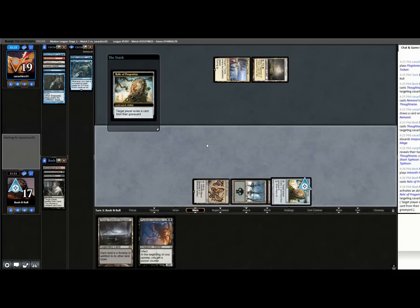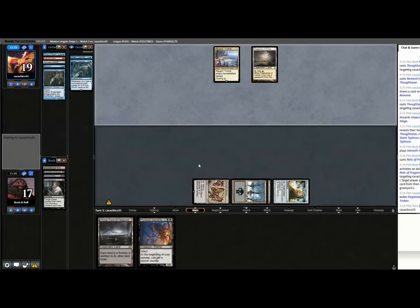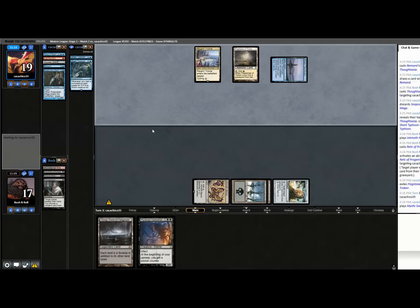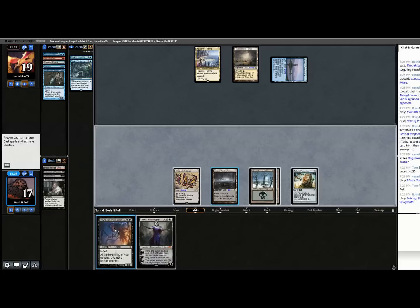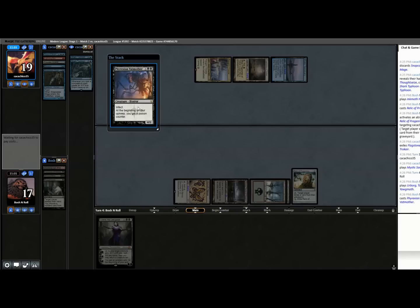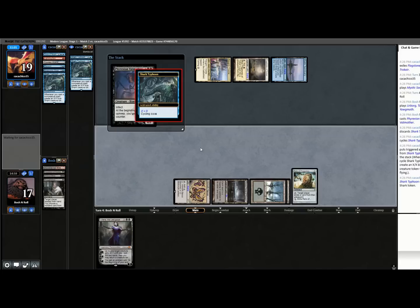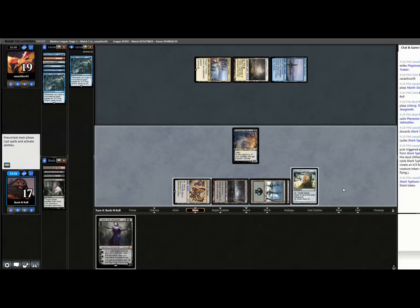Mystic Sanctuary — so good in the late game, so bad in the early game. I'm going with Vatmother. Liliana is also very good but this one can get the game done — they're on a two-turn clock. I have a four-power creature and a one-power creature and it only takes ten. I can see a blocker in their hand — I know they have the second Shark Typhoon — so it's not guaranteed, but this puts them under serious pressure.